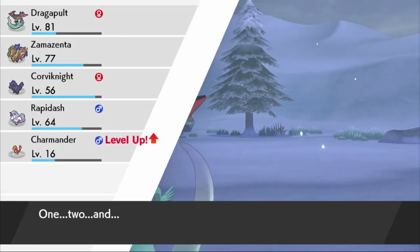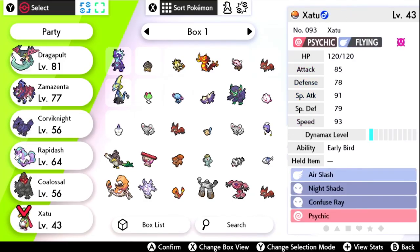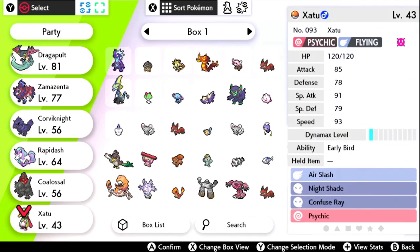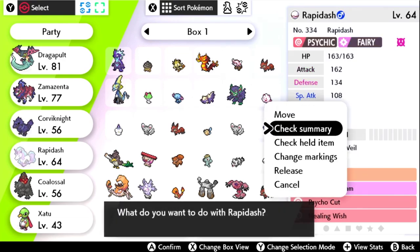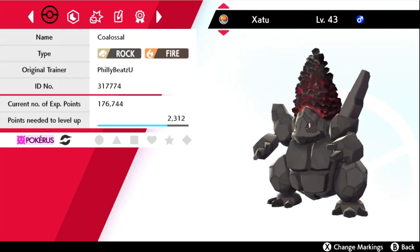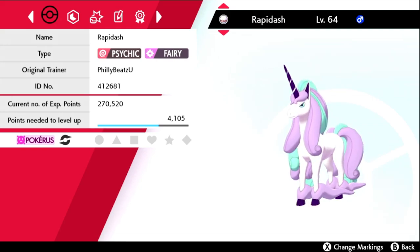After doing a couple of battles, I now have an evolved Natu into Xatu. As you can see when I'm going through my Pokémon, three of them have gotten the pokey virus — you can see Colossal, who's also got it, and Rapidash, who's also got it. So now I'm spreading the virus across all of my Pokémon. The best thing to do is get a fresh new Pokémon from an egg or catch one in the wild that hasn't been leveled up or tampered with, get the pokey virus on them, and go for a specific stat by battling certain Pokémon — aka EV training, which I will also be doing a video on.